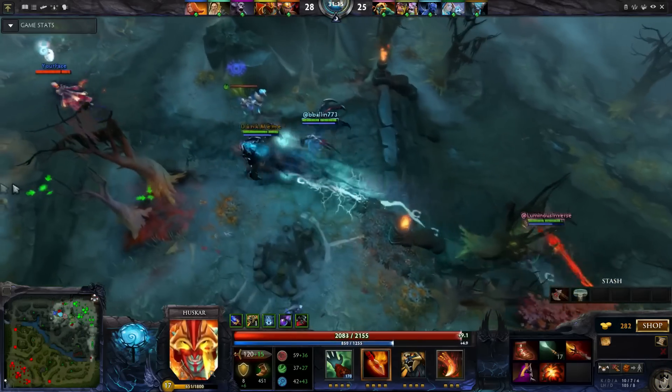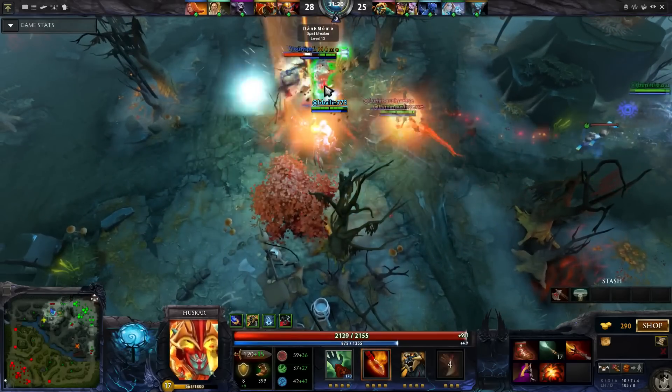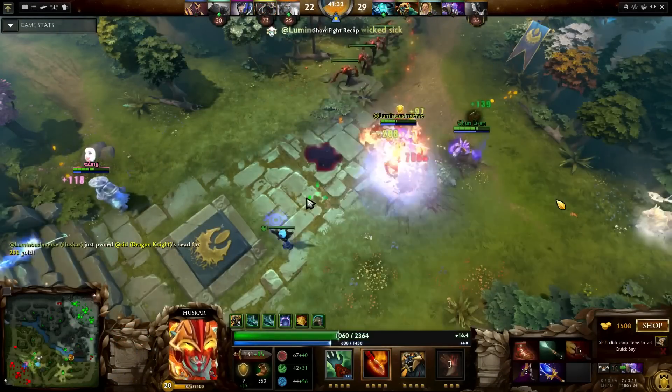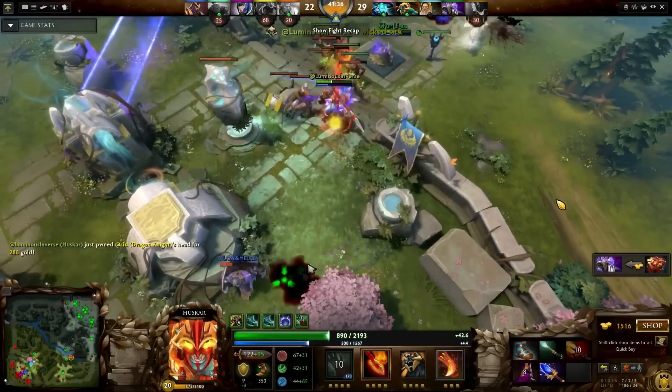This way of playing Mage Huskar is very similar to playing a mid-Lina. You walk into a fight and you blow someone up immediately. The big difference is that Life Break with Aghanim's Scepter has a 4 second cooldown, so you'll be life-breaking people one after another.